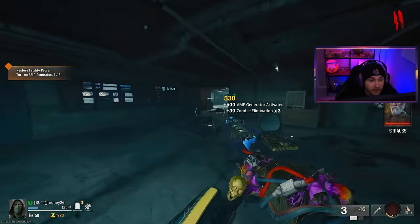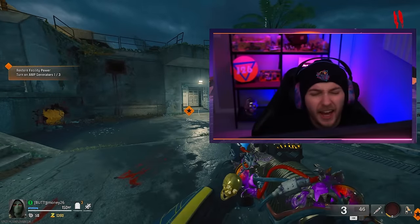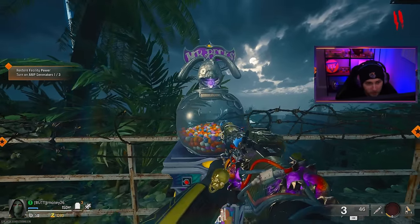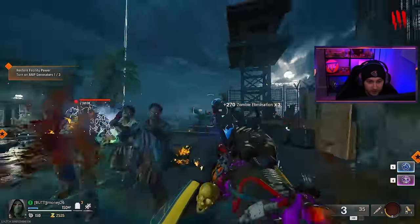Also with Dragon's Breath ammo equipped, you cannot use the CHF barrel — whatever the perk is that increases headshot damage — you cannot equip that with Dragon's Breath, which is a little disappointing. But in a perfect world, this fire damage should more than replace the headshot damage, but I guess we'll find out today.